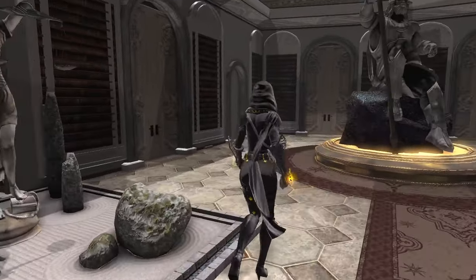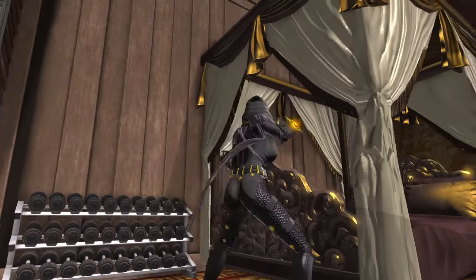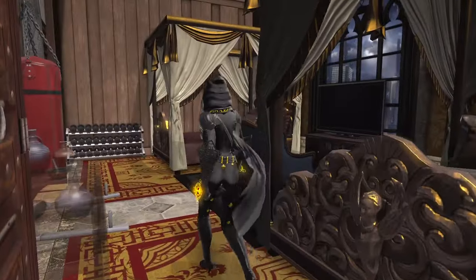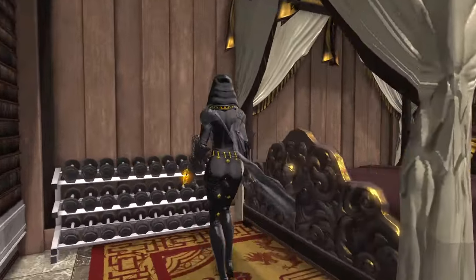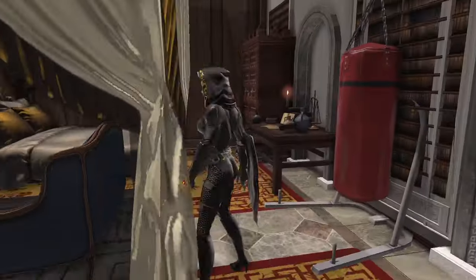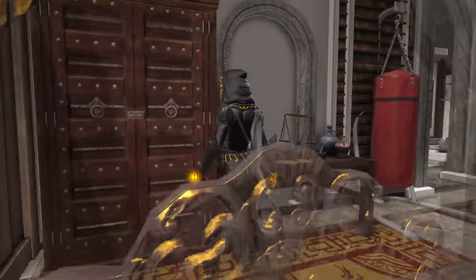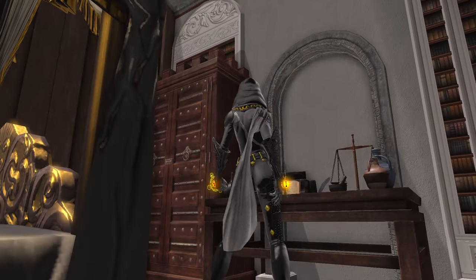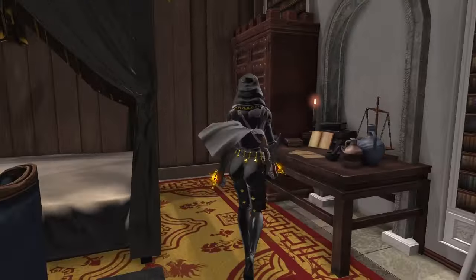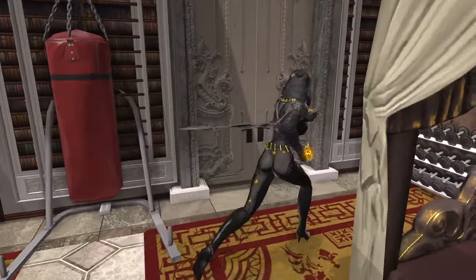Alright, let's see this room here. Very cool — I think this is Damien and Jason's room. So this is Jason's because he's got the red bed and the weight rack. And then I think this is Damien's — kind of a Nanda Parbat-esque feeling to it. Very cool.